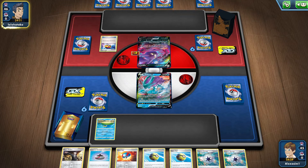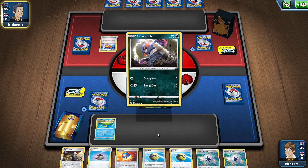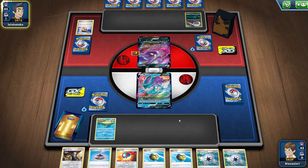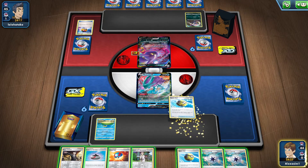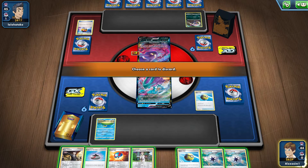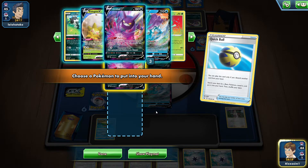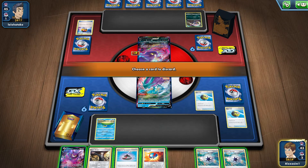Could we attack with Suicune? We may be able to, depending on if we top deck an energy — we still technically can if we don't top deck it, but it's going to be slightly harder because we need Melanie. We didn't get it, that's fine. We can Quick Ball away the Research and get ourselves a Crobat, then Quick Ball the Capture Energy.